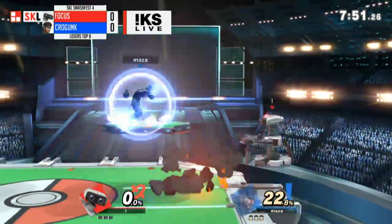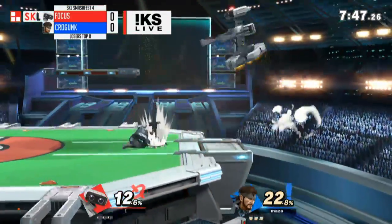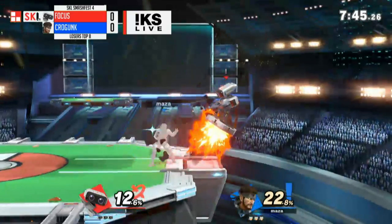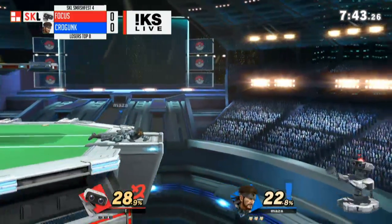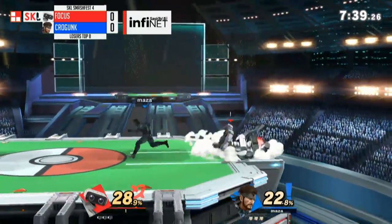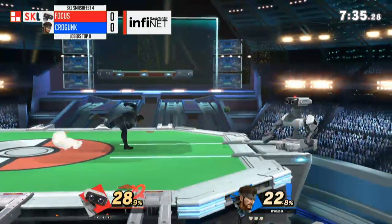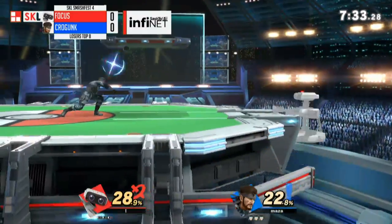Kogok is coming in pretty aggressively though, dropping grenades on his way to see Focus at the ledge. What Snake usually wants to do is throw out quite a few grenades and a C4, which he can detonate whenever he wants. You'll see a lot of things on screen — imagine how Focus feels.